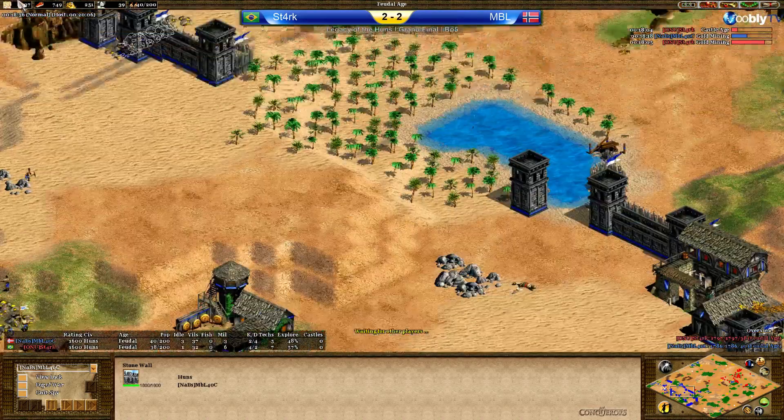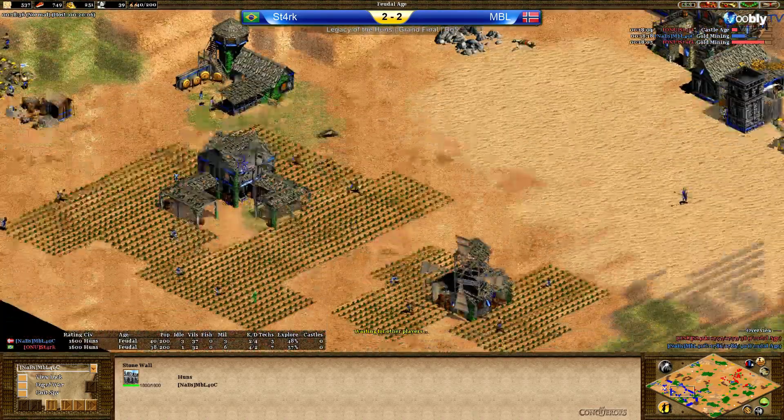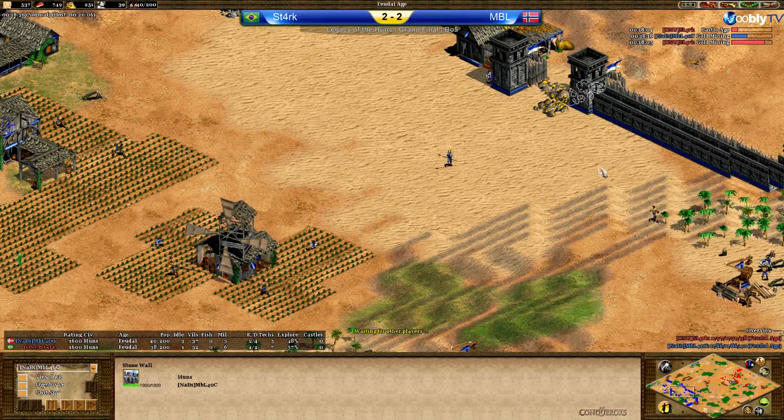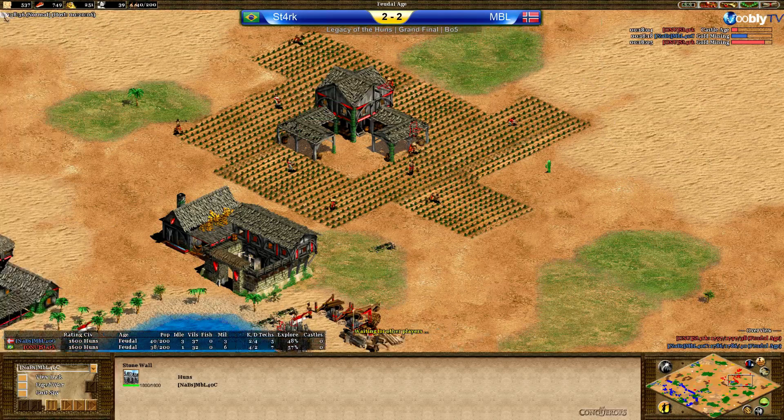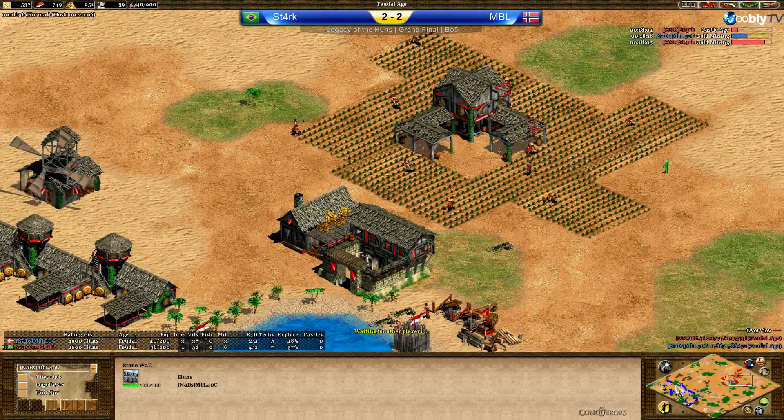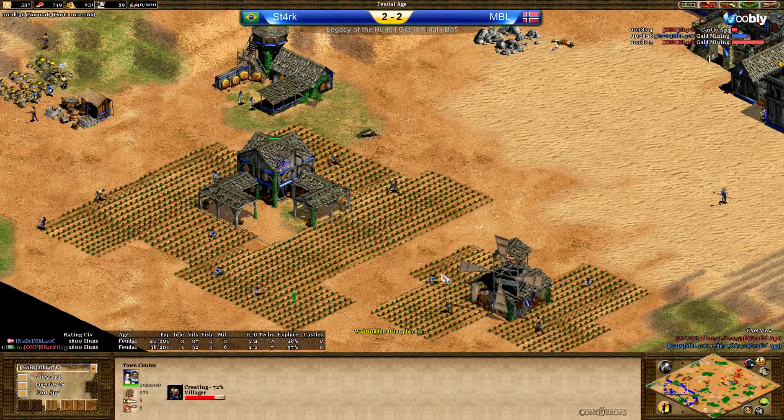There are the stone walls. There's nothing he could do against the stone walls — they're too powerful. And it seems like we have a little bit of a pause here. The chat is not quitting with the 'hampans' — what a nice word.